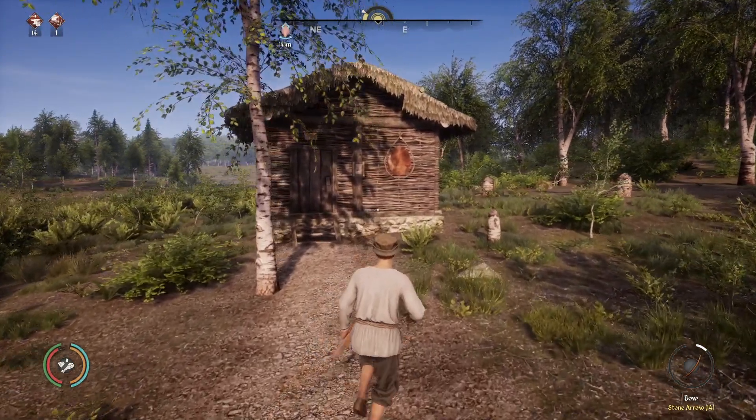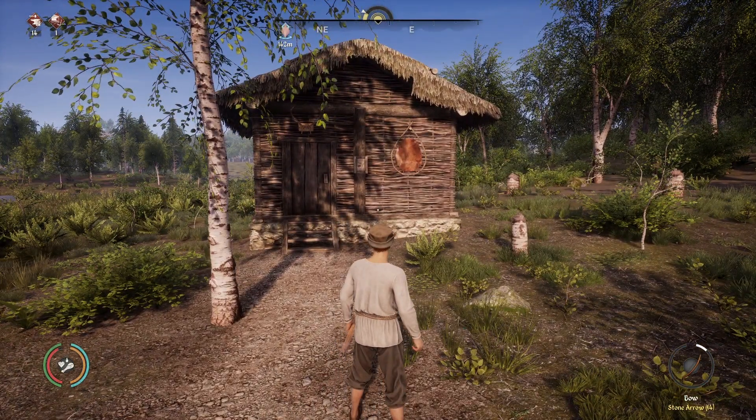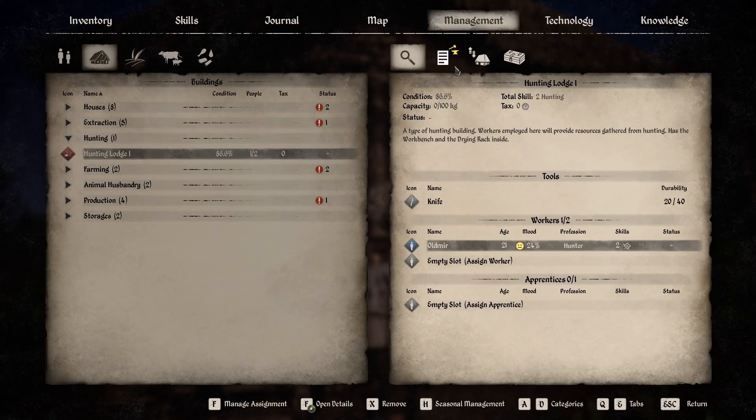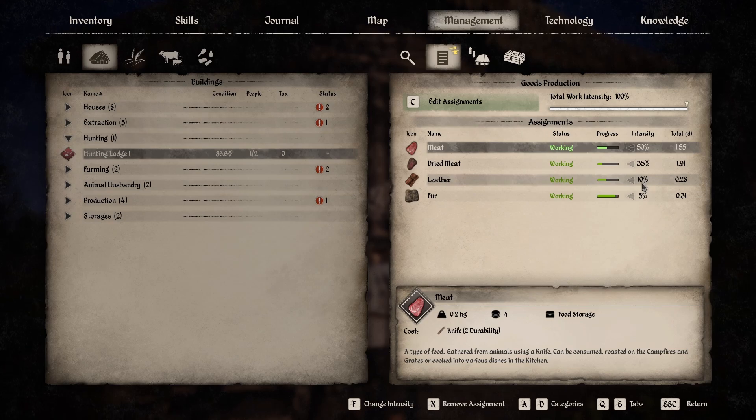If you have a hunting lodge and have a villager assigned to the hunting lodge, you can make them get some leather for you. If you go onto the tasks, just make sure you have a percent dedicated to getting leather.